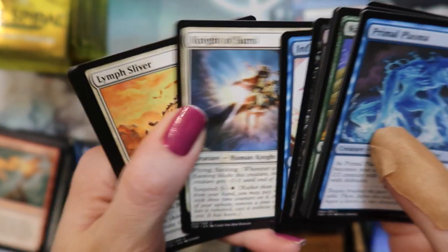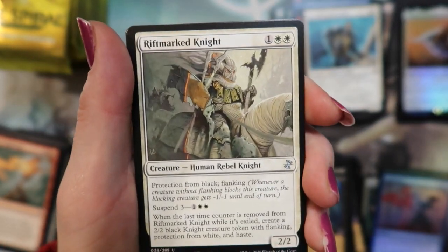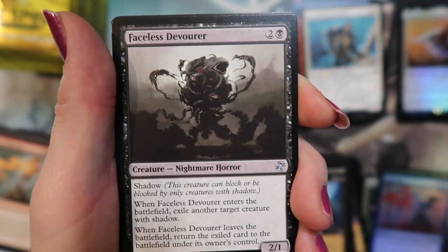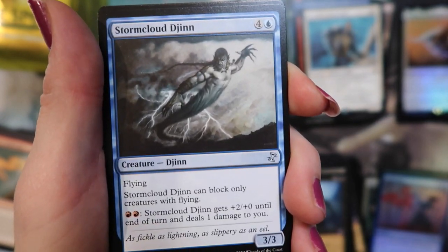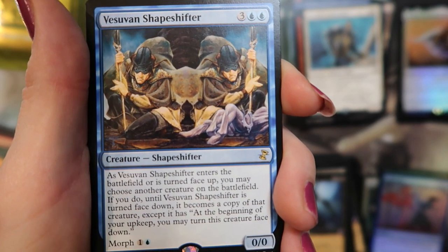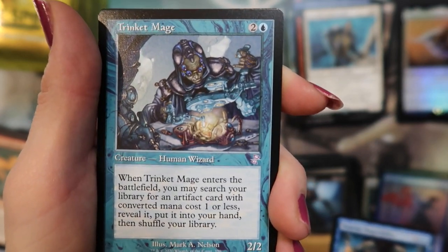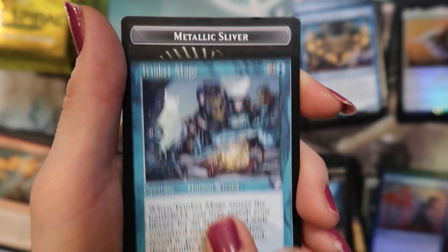That is so pretty, I love that one — that is good. Rift Marked Night. Faceless Devourer. Storm Cloud Djinn. And Vasavin Shapeshifter — not bad. Trinket Mage — that's cool. And a Metallic Sliver.